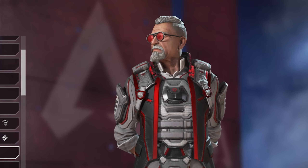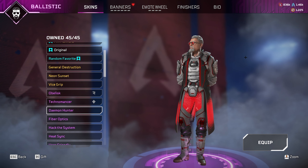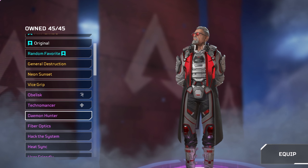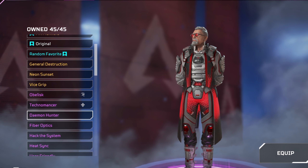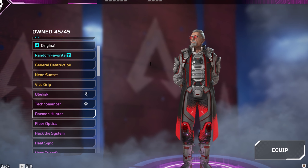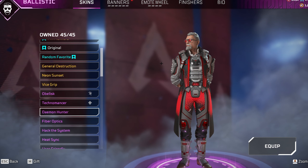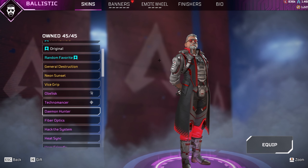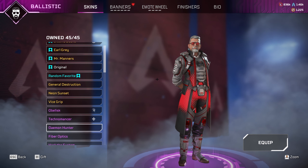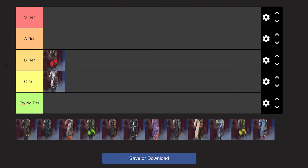Next is the Daemon Hunter skin, which is probably one of my favourite epic skins of his. It's just his normal skin with a darker coat and a really nice red pattern that goes down the skin. It's personally one of my favourite skins to run. If you're new to Ballistic or don't want to spend too much on skins, maybe go with this one because it's really nice, very simple, and doesn't cost as much as a Legendary. So it's definitely going above Bionic Brink — we're putting that in B tier.